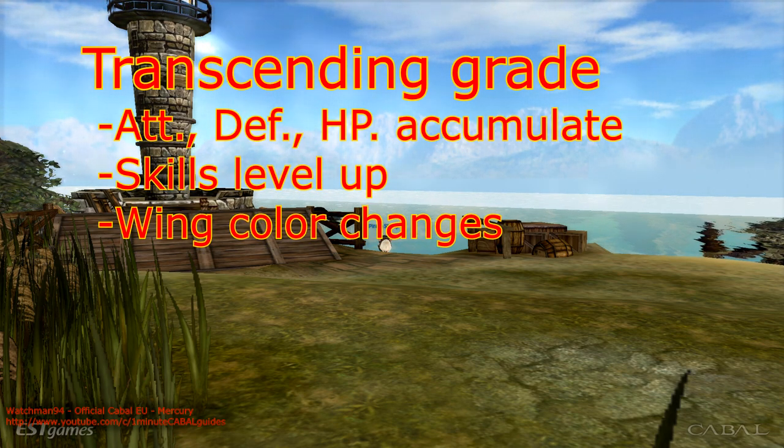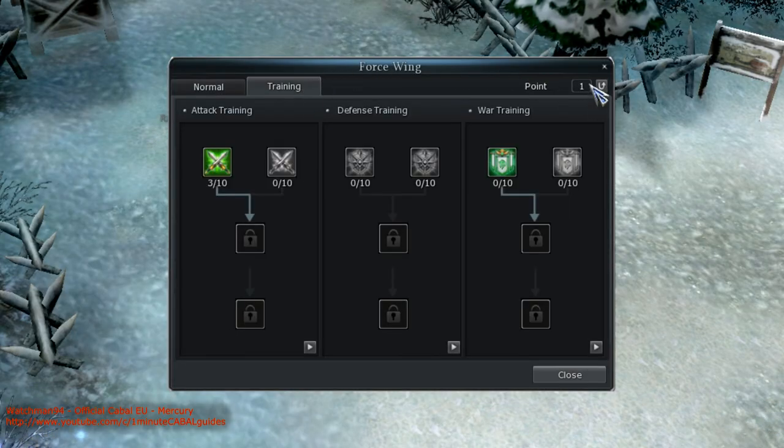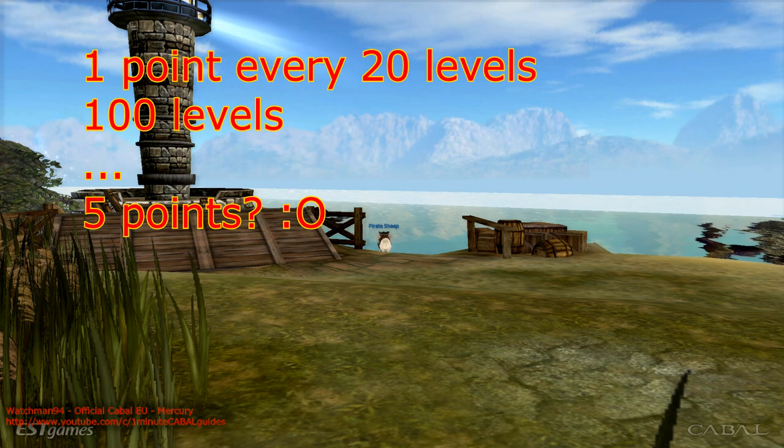And the last thing for today is wing training. If you click the training tab in this window you will see something like a skill tree. Those are passive skills with pretty impressive benefits. Every 20 wing levels you get a single point to spend on these. You've got 3 categories and each of them starts with a branching — you have to choose one of them in each category, and that choice is permanent. If you do the math, you've got 100 levels and 1 point every 20 levels, that's barely enough to get half of 1 skill.